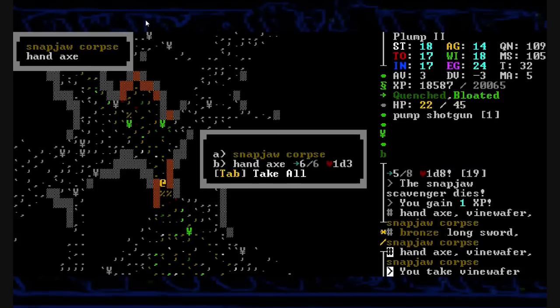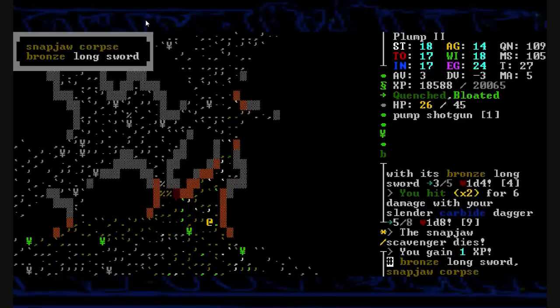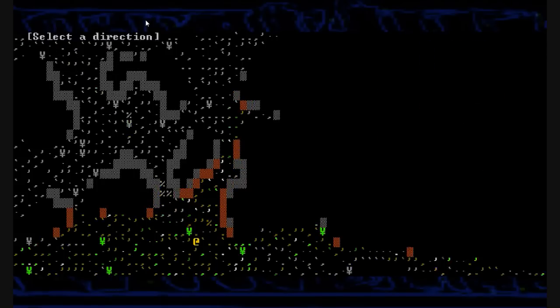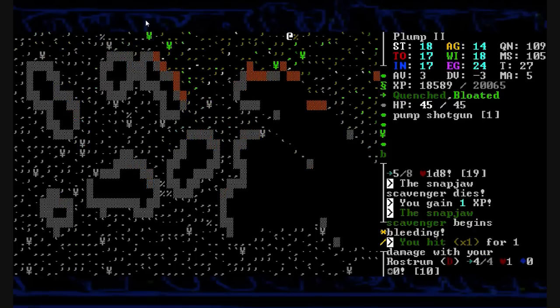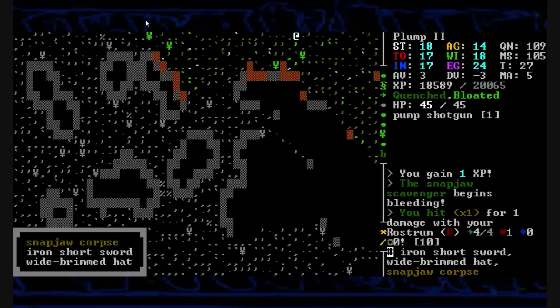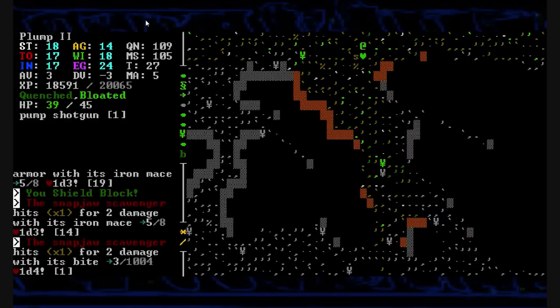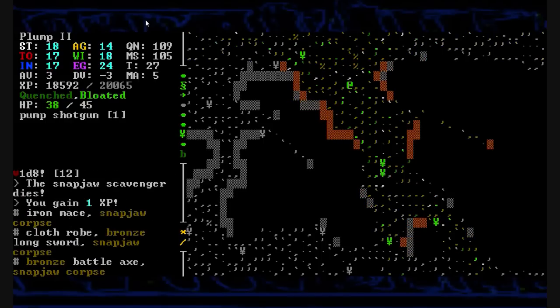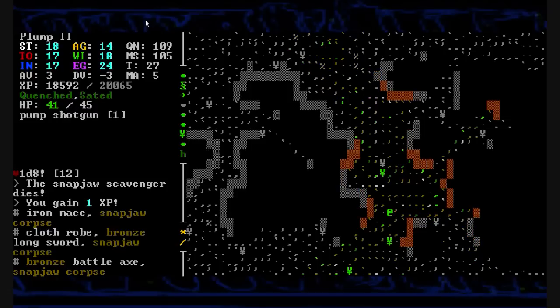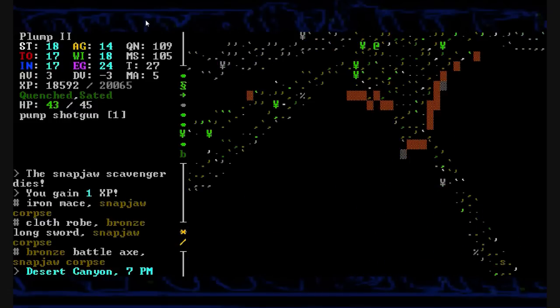We'll take his meal — a single lone solitary vine wafer. Bronze longsword, no. Are there no feral dogs, dammit? Send me your dogs. Iron short swords, wide-brimmed hats, grah, snapjaws. We dance around them, cutting them all over, and they fall into our blade as well — just like everything will, provided we don't get too cocky. Ambushed by a snapjaw and a snapjaw hunter. We flick backwards, take out the melee fighter. I don't want to burn him. Iron longsword, no. Don't need the bow, don't need any of it.